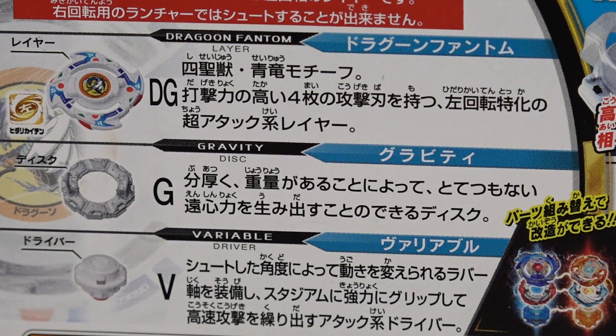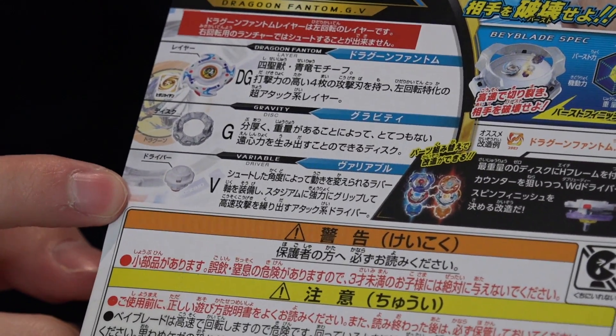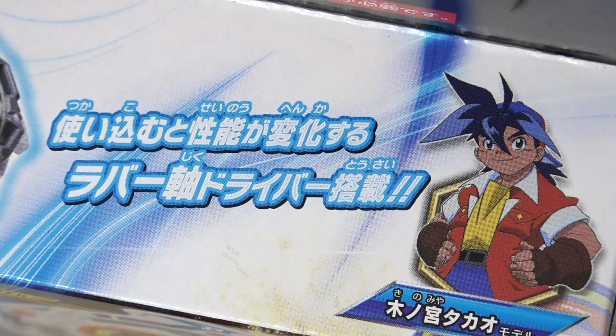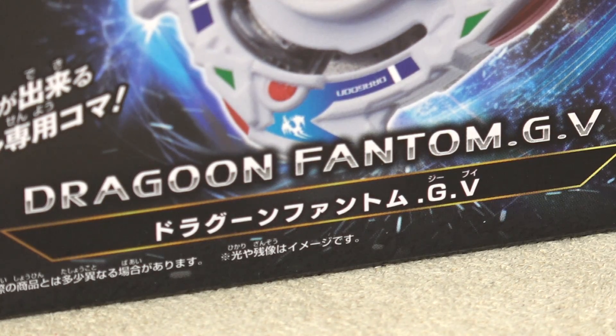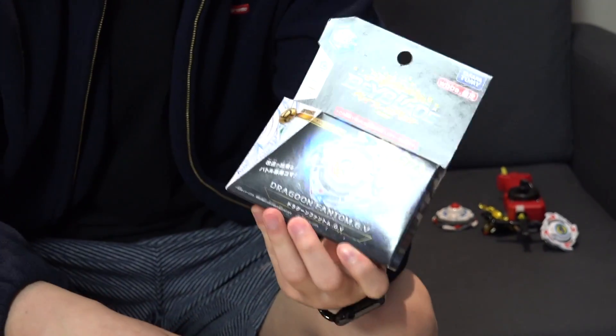On the back of the box, we have DG Dragoon — G is Gravity — and we have Variable, which is from the Valkyrie driver. The attributes of this Beyblade are not that crazy, and I wouldn't expect them to be because it's more of a collector's item honestly. I was contemplating not even unboxing this Beyblade because I felt like not many people would appreciate it.